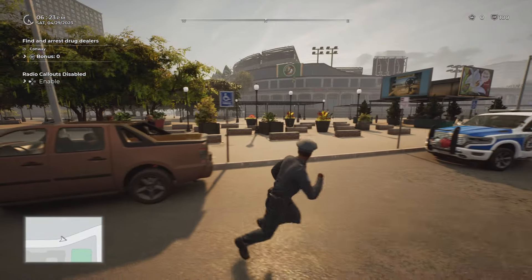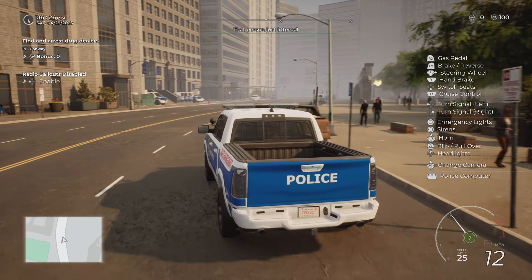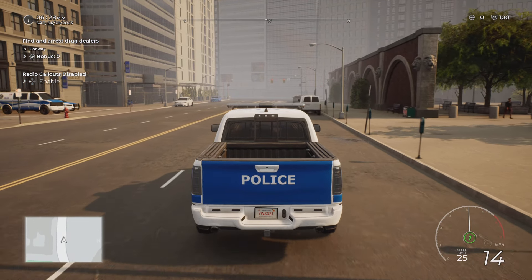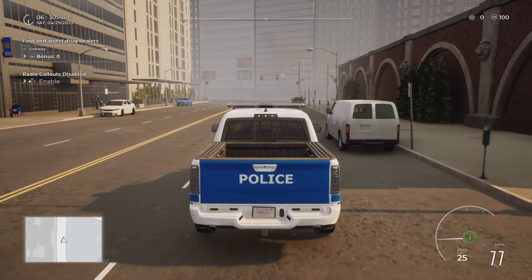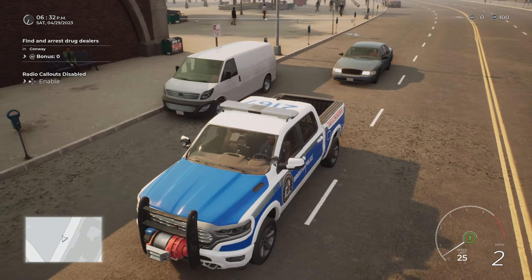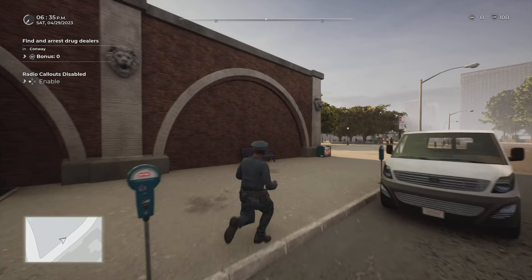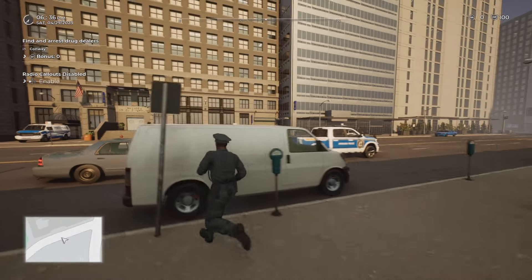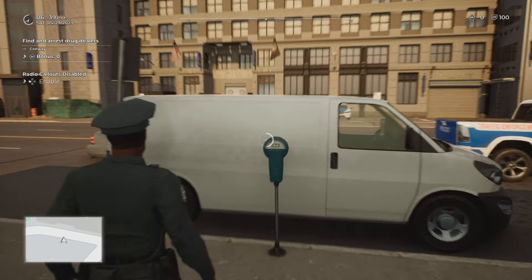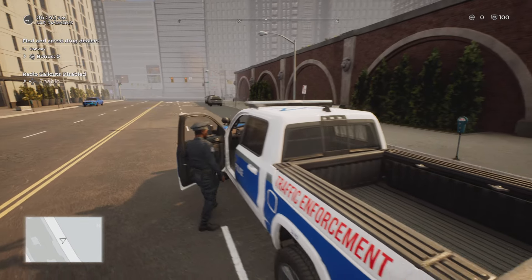Let's drive around and look for some parking violations and see how many parking tickets we can give out. As you play the game you'll catch on very quickly. The meters are a big thing too — if you come across a vehicle parked in front of an expired meter you can issue a ticket, but you're not permitted to tow it. This car is fine — the meter is green and valid.